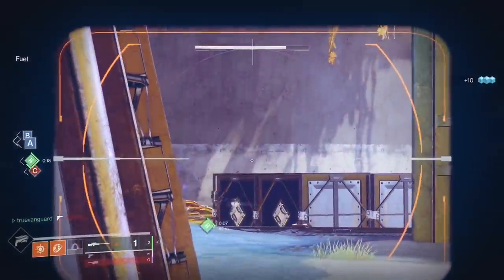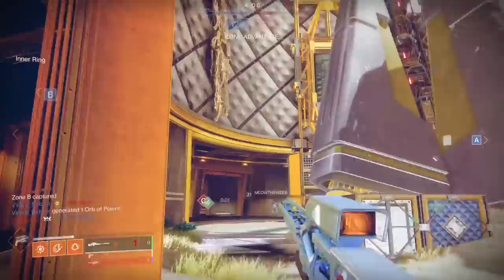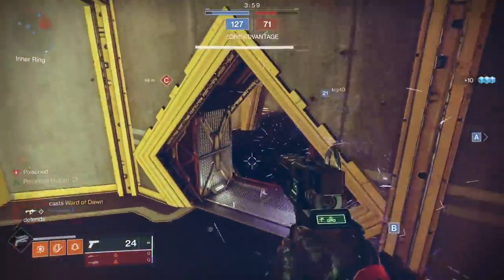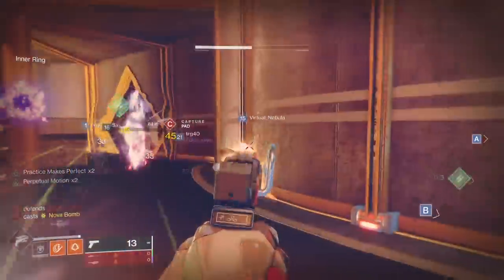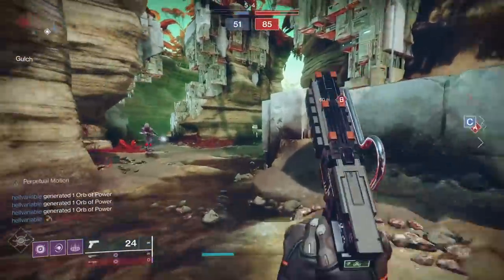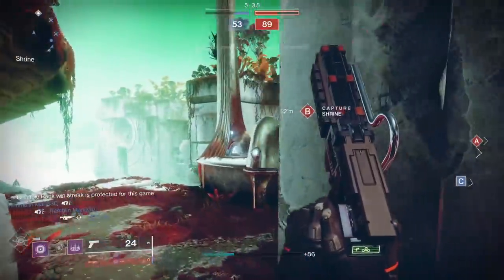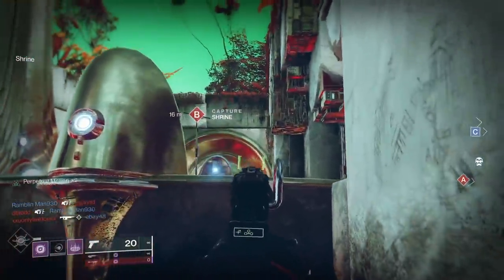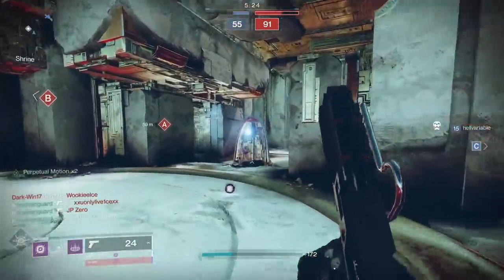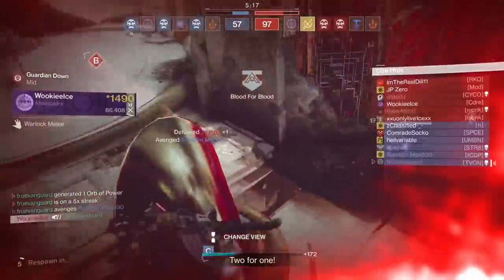If you want higher chances of getting Ascendant Alloy, get a couple of buddies and go into the 1550 version. If you're playing solo, you can matchmake at 1520, but you're running a risk — I had someone today intentionally pick up one of the mission objectives and run to the edge of the map to grief other players, wiggling just enough not to get kicked for AFK. Real jerk move, but it is possible to get it solo.